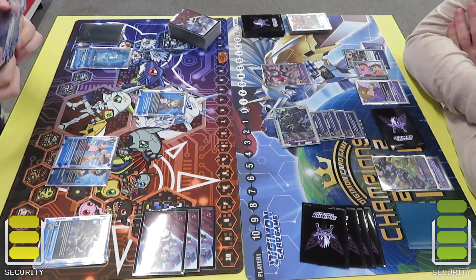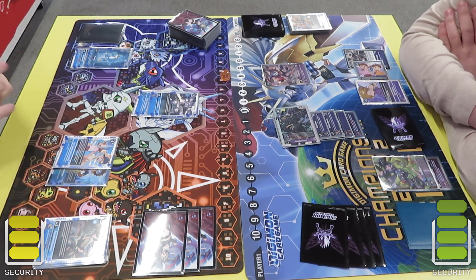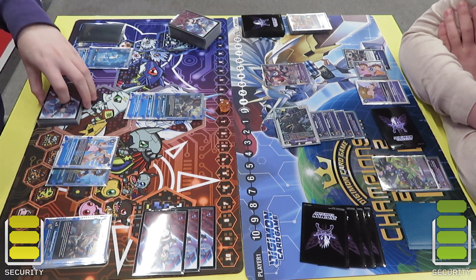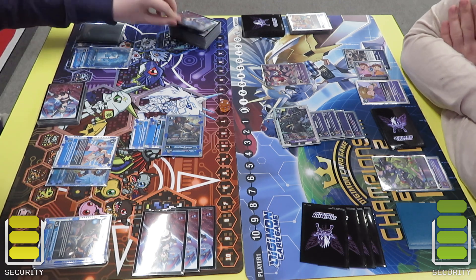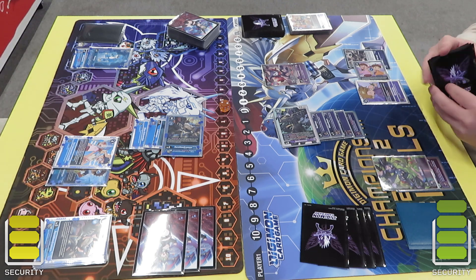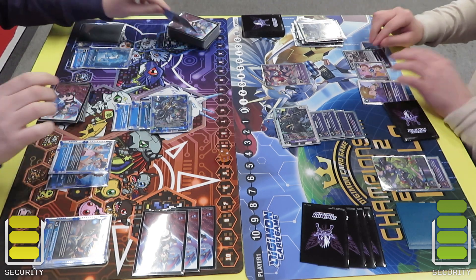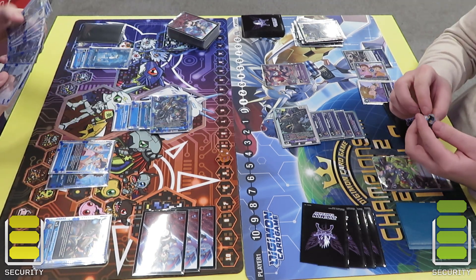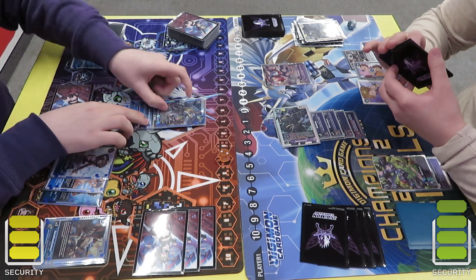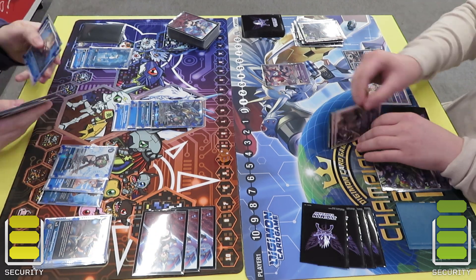I go into the hybrid — the Lobomon — and yes, you should be playing the other one, the other one is better, but this is all I had in my collection at the time. Then I go into the Erevedramon, suspend it to look at the top 3, add one of the tamers and put the rest to the bottom. Then I go into the Old Force for 4, use the Old Force effect to play a tamer, I play the tamer to unsuspend, gain blocker and evade, and then bounce the Beelsmon back to hand.